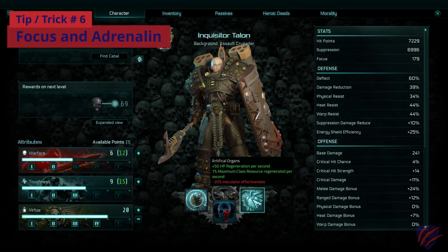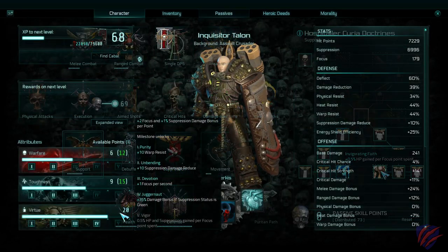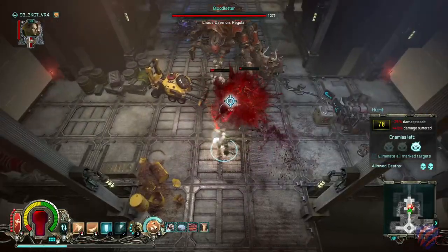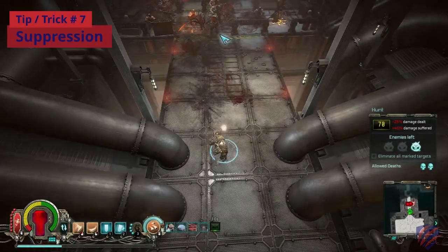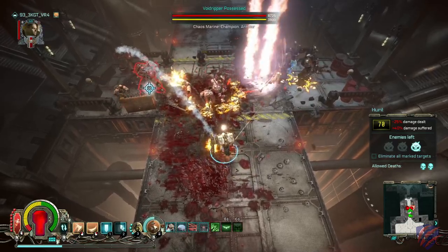Focus and adrenaline: I've used perks, skills, and attributes to increase focus to the point where I can drop grenades and use power armor abilities quite often. Each focus point used provides a half percent of HP, so I rarely have to use the inoculator. Suppression is key — suppression means the difference between battling face to face without faltering and becoming frail, weak, and susceptible to the onslaught.